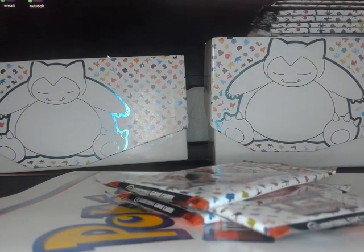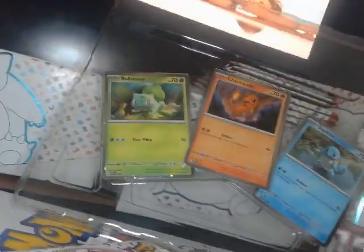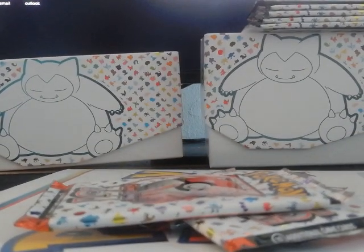Let's open those three packs. I'll figure out how to get those out later, but there's the Bulbasaur, Charmander, and good old Squirtle. And then the promo — I don't know if you can see that, it's all shiny. You definitely need those if you're going for the master set.